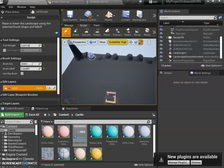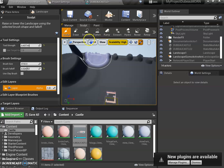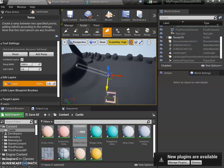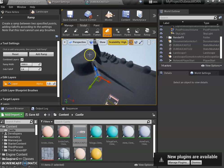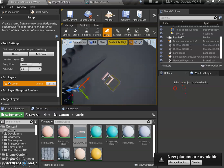If things look too steep, reduce the falloff — that looks much better. You can also change the brush size to make a big mountain in one area. Another cool thing: you can use the Ramp tool — click two points and press Enter to create a ramp. You could put your castle on a hill and have a ramp leading up to it.